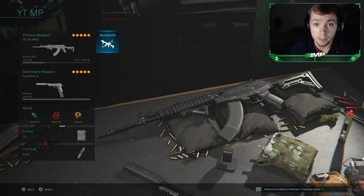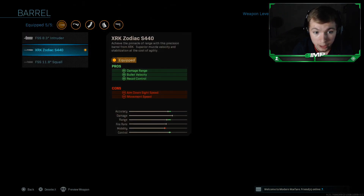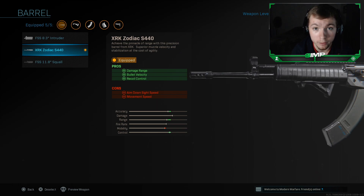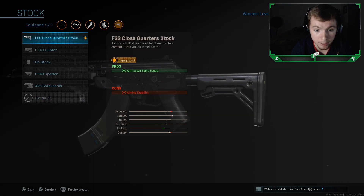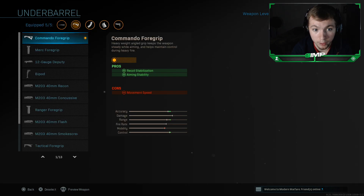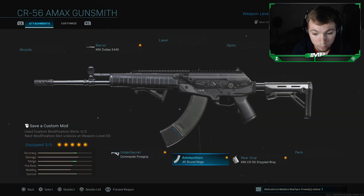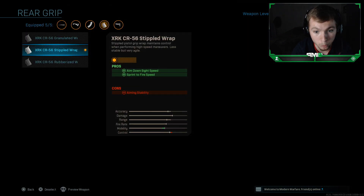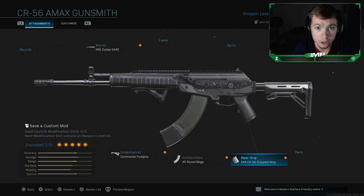Now I'm going to show you guys what is in my opinion the fastest killing CR-56 AMAX class setup in Modern Warfare. On my barrel, I'm using the XRK Zodiac S440 Barrel — it increases damage range, bullet velocity, and recoil control. For my stock, I'm using the FSS Close Quarters Stock, which improves aim down sight speed. Commando Foregrip is for my under barrel, helping with recoil stabilization and aiming stability. I use the 45 Round Mags and the XRK C46 Stippled Wrap, which helps with aim down sight speed and sprint to fire speed. All around, this is a very versatile weapon — very mobile, quick aim down sight speed, and quick time to kill.